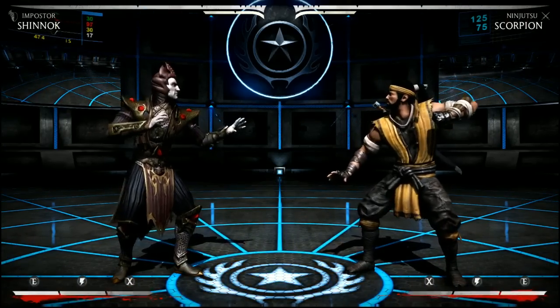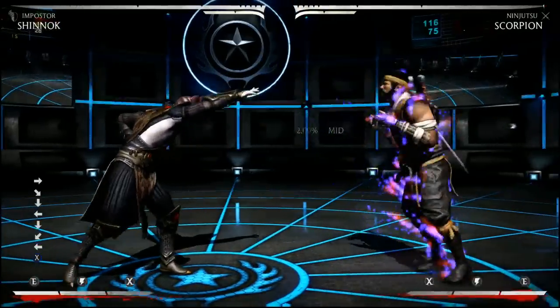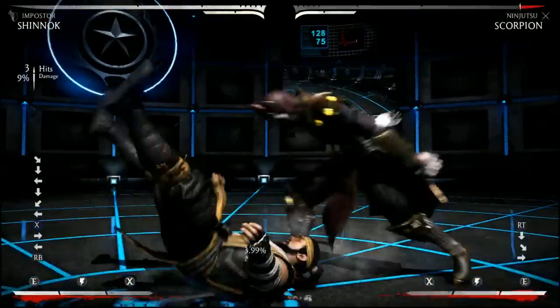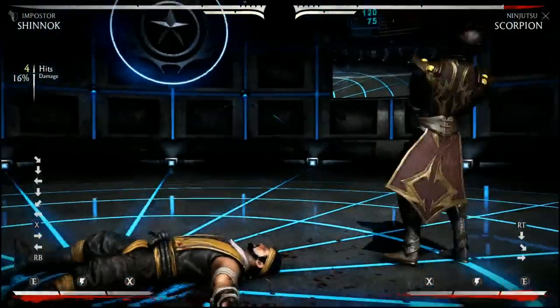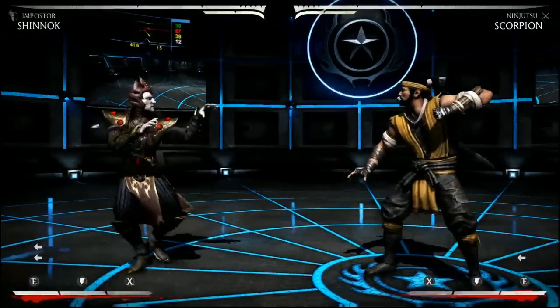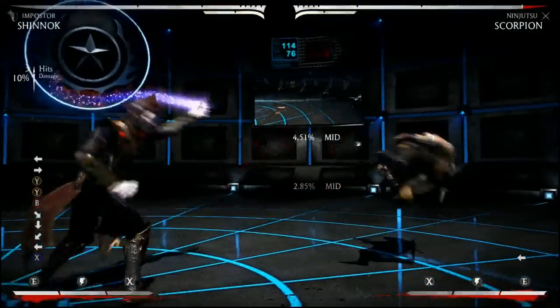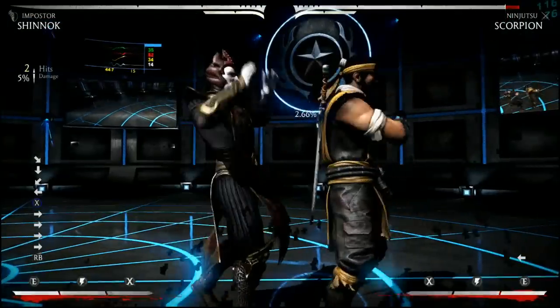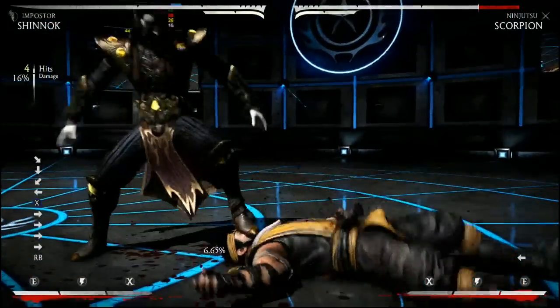They can also tech throws. But because Shinnok gets a damage bonus for 10 seconds after any mimic, my 12-damage throw will always become 16 if I do it off the raw mimic — so you can potentially add 16 damage to any touch. Let's say I catch a max-range 4-2 and hit-confirm the full string into the mimic: going for the throw, my 12 now becomes 28.